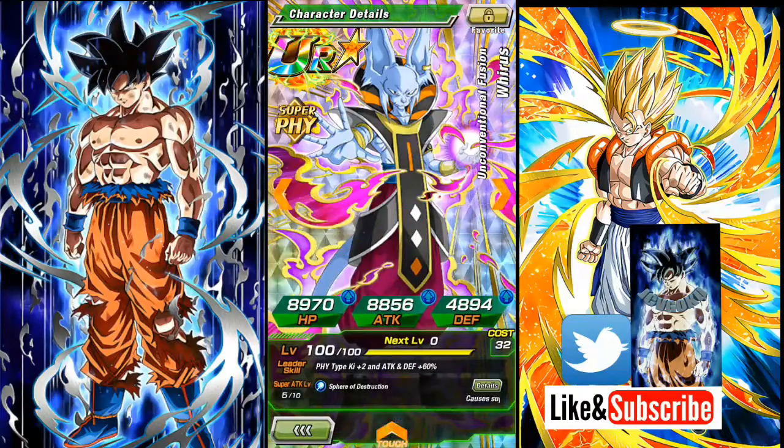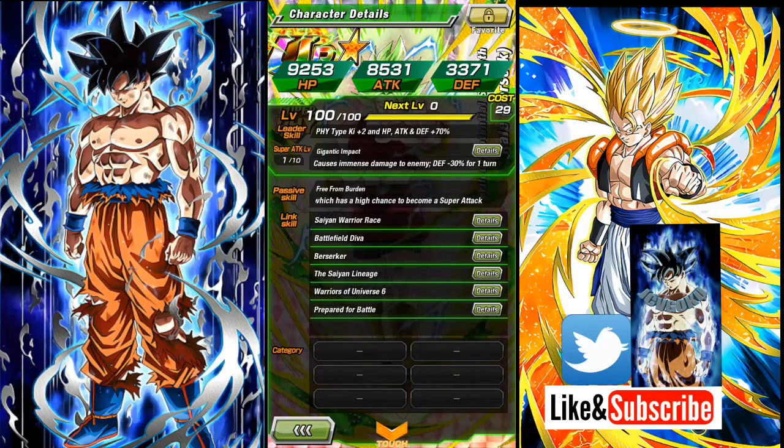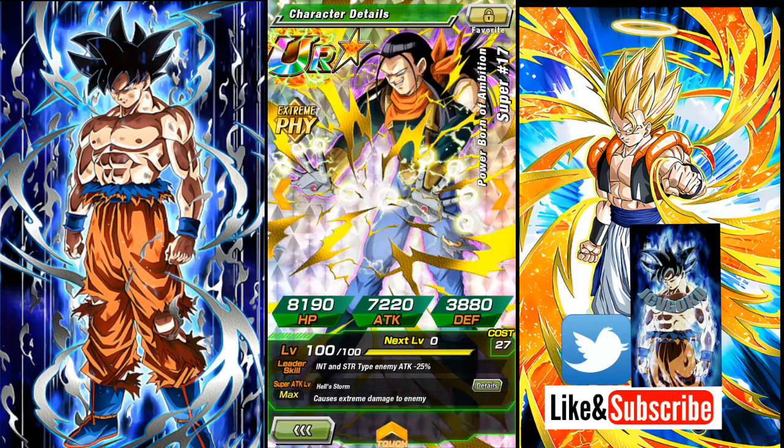I did put some orbs in him because I do use him and I want him to actually hit. Next we got Kale — do I need to say much about her? I only pulled one, and I was lucky enough to pull her on Gogeta's banner. Unfortunately I wasn't able to summon on the Kefla, or Caulifla and Kale banner. But I'll be ready for the Kefla fusion one.